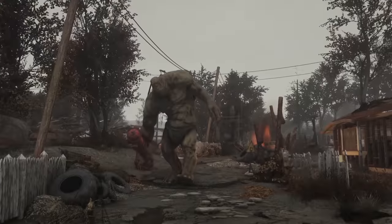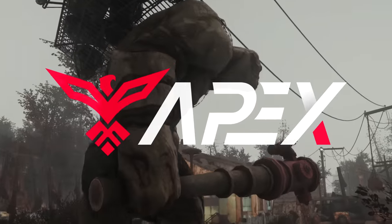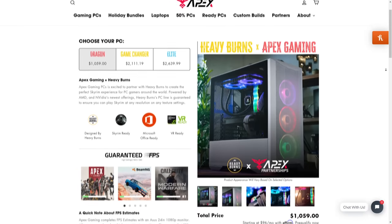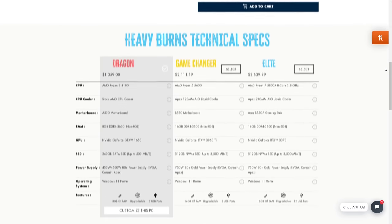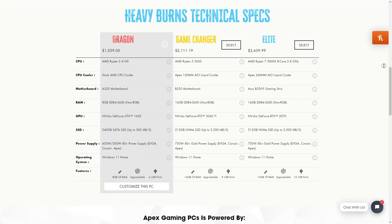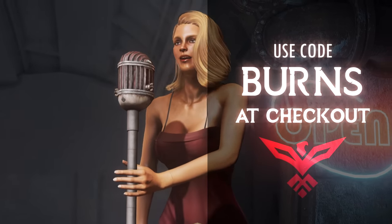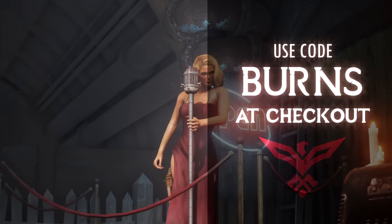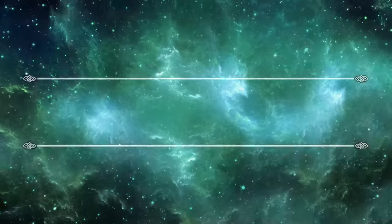Thank you for watching this video. If you're in the market for a new PC, check out my page on Apex Gaming PCs — you can pick from three tiers of PCs fully capable of running modded Fallout or Skyrim. They have just announced free international shipping, already in effect. Use code BURNS at checkout to save up to $250 off your purchase. I'll bid you farewell and see you in the next video — take care.